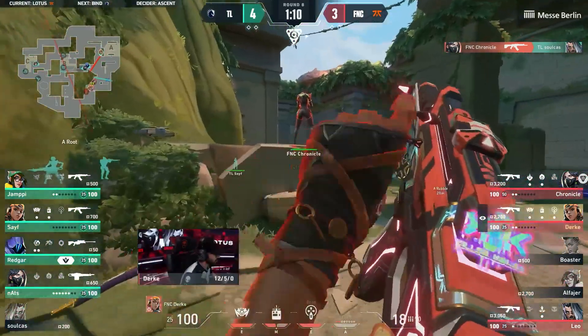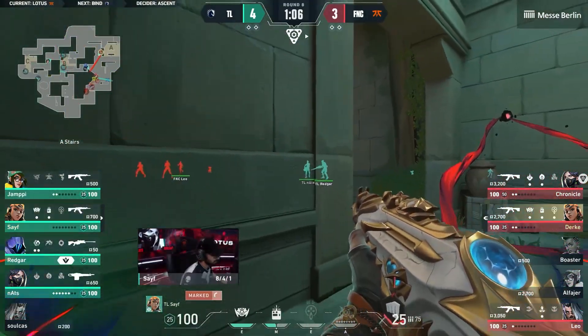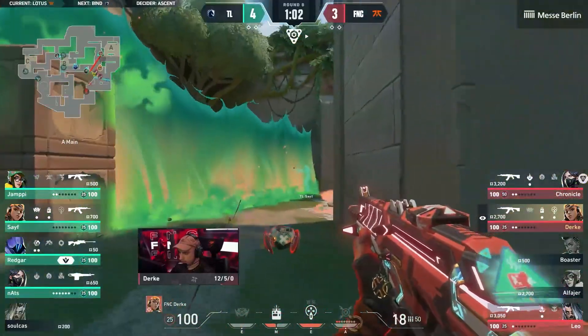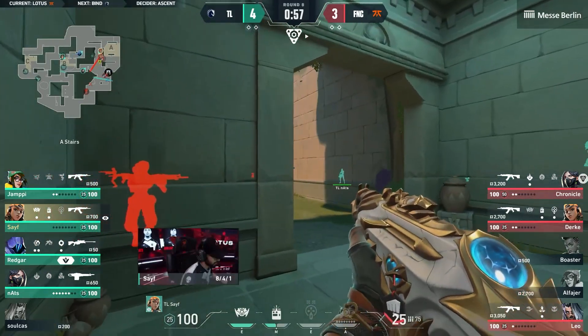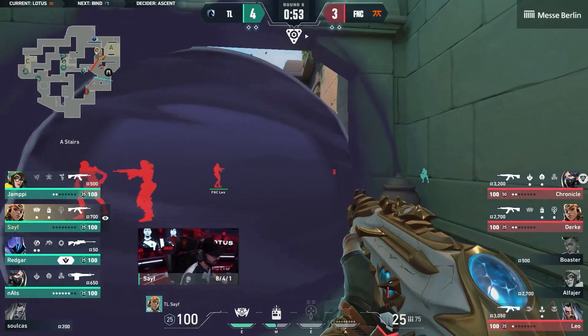Two kills, one death. He's allowed for rotations to come in from his teammates. He's done an impeccable job of just holding down this side of the map. They've also got the broken door locked down as well. There's not really many places for Fnatic to go without having to eliminate someone along their path.